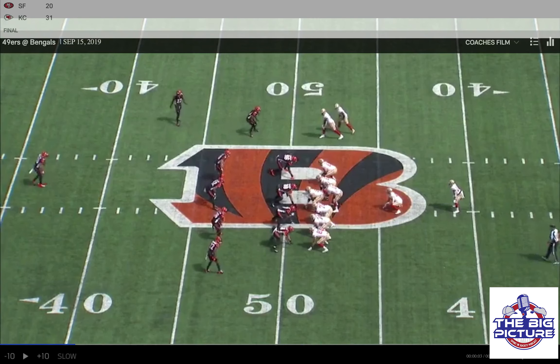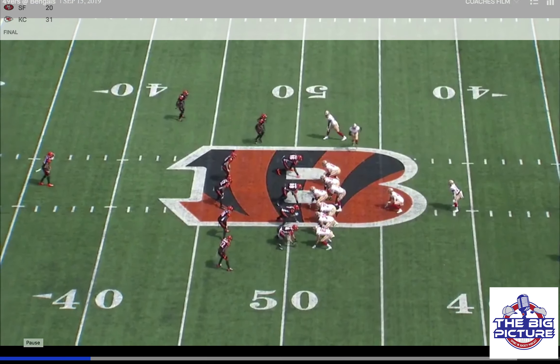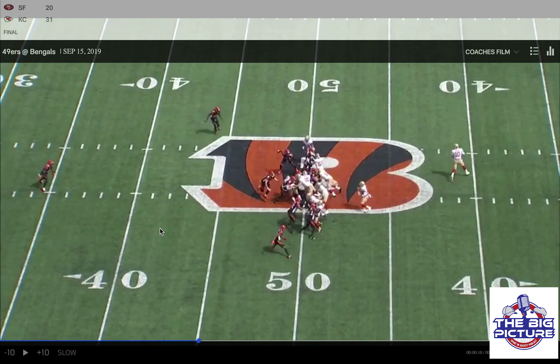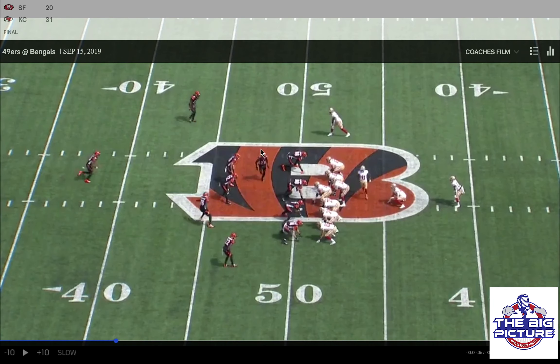Here you can see they have a condensed formation which forces Cincinnati to play a condensed defense. Right off the bat we have a four man front — one, two, three, four — and three linebackers in the tackle box, so this is called a four-three defense. We have two wide receivers out to the right and a tight end to the left, fullback and the running back. Watch before the snap — the 49ers do this better than any team in the NFL. The pre-snap motion forces the Bengals to shift their safeties down, show their hand on defense, and kind of show what coverage they're in.